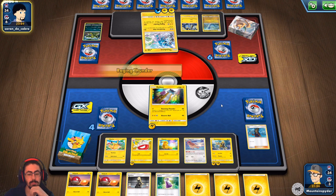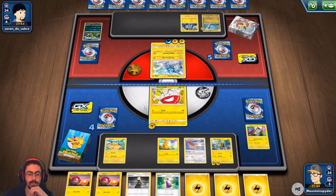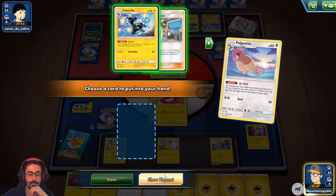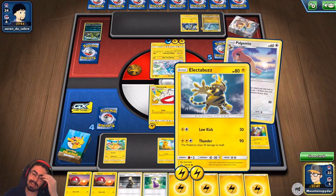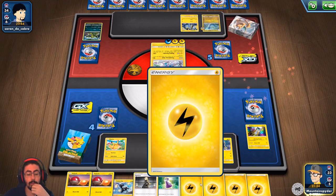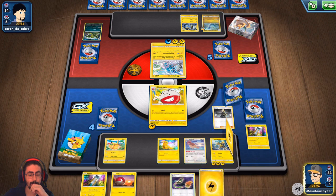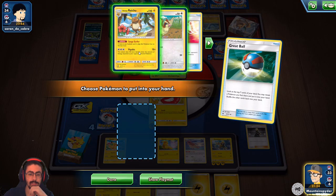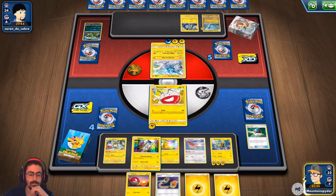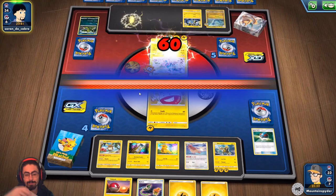I can just go Thunder and get a knockout — well, I won't get a knockout, but I'll deal some significant damage to Thunderous. There's the energy — disappointing. There's the Electrode. I was really hoping for Electivire there. I get a Professor — it pushes me to 110, I'll just be short. I'm going to go for a Cynthia and really hope I draw into an Electivire. It's still not showing. I'm wishing I went into Pikachu now. That's unfortunate, let's go swap.